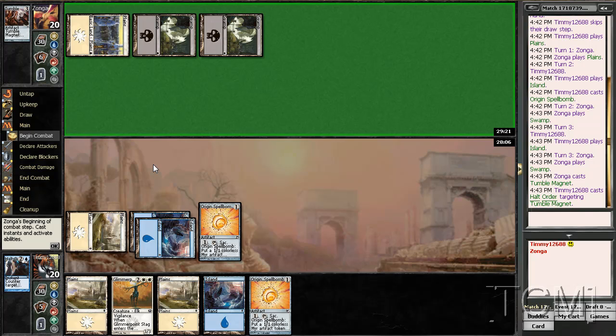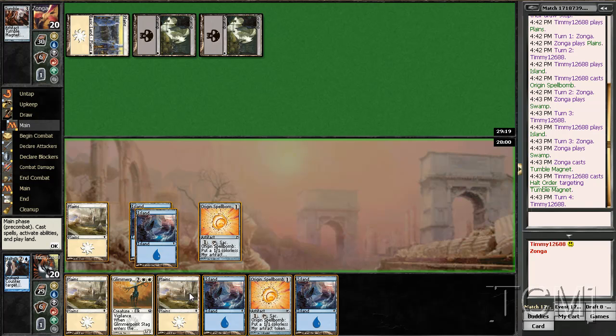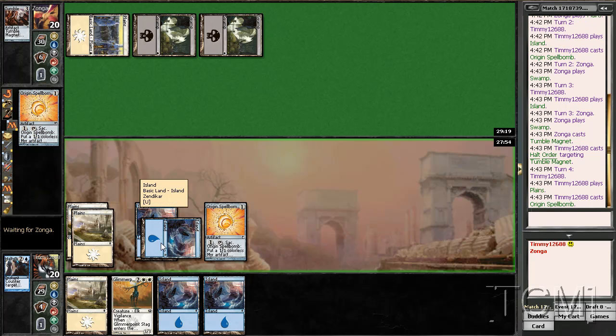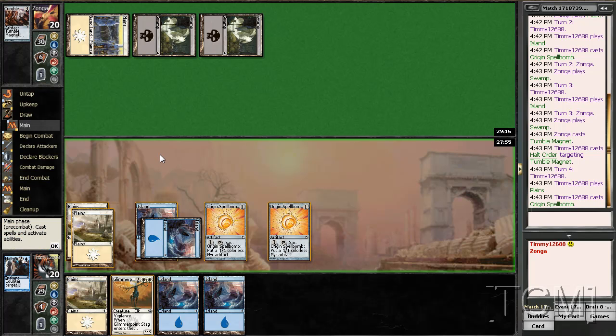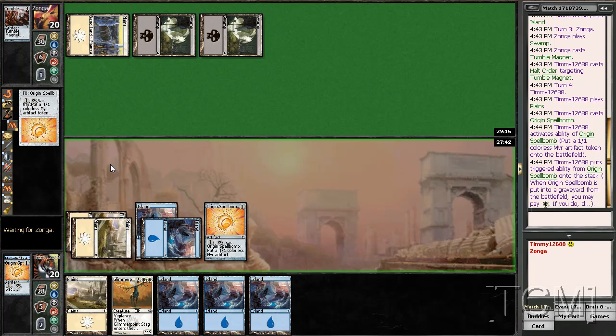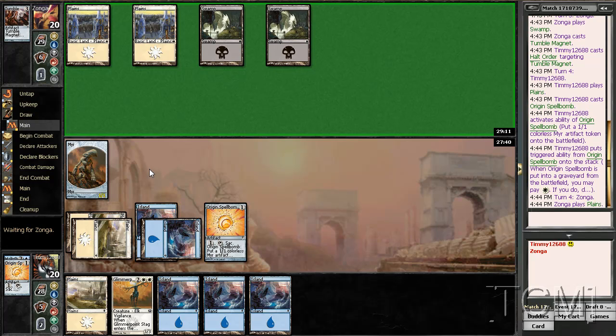Another spell bomb — we probably would have played that, so yeah we're going to play that. Go ahead and do this now, just so I don't forget. There's no reason not to, except maybe he could have some way of killing it if he really wants to. Kill my mirror — go for it.